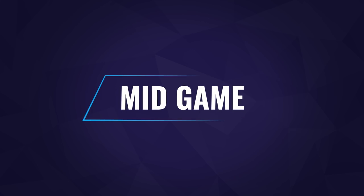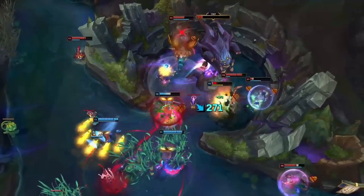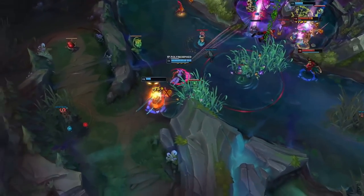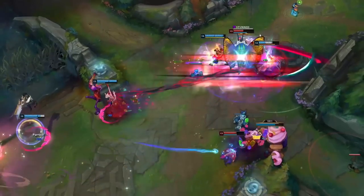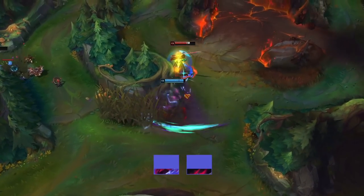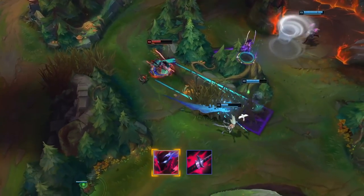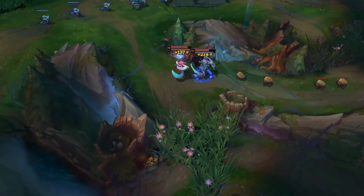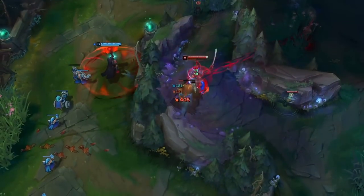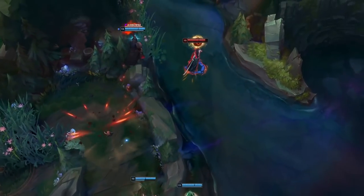In the mid game, protect your high value targets. Yone will have a ton of damage and be looking to dive and assassinate your carries. Whether that's you or your allies, make sure to peel Yone away and keep those carries alive — his effectiveness is massively dampened against high peel champions. Punish his E: if you manage to escape his dive attempt, throw yourself at Yone's original location and look to burst him down when he returns. Catch him out: look to catch him out before any fight breaks out. Whether you kill him or burn his major cooldowns, this weakens the opposition before a major objective. Taking away Yone's ultimate makes him much easier to deal with in any fight.